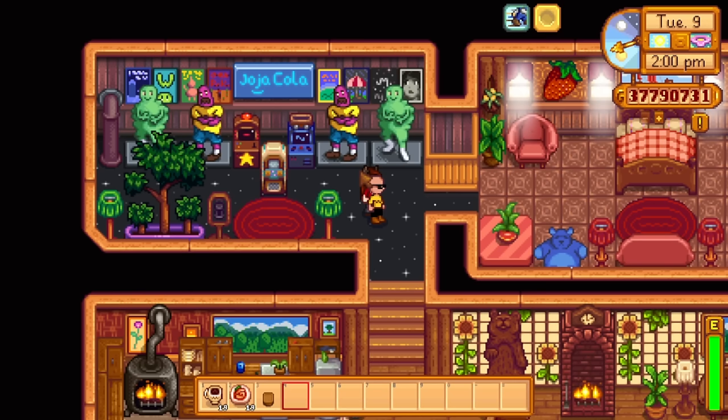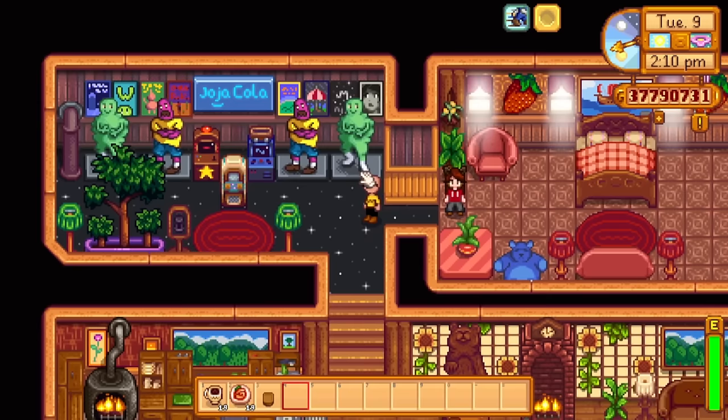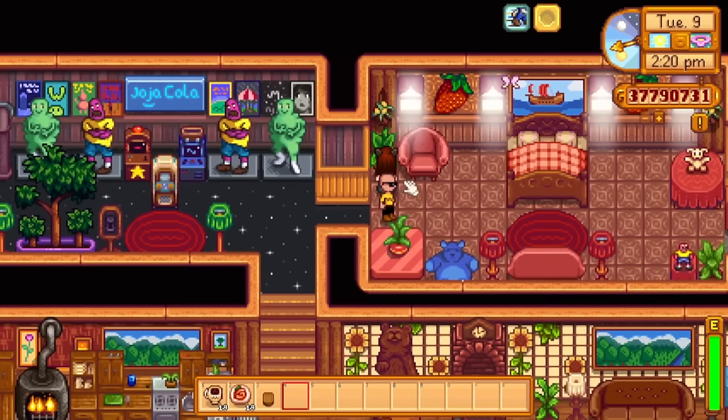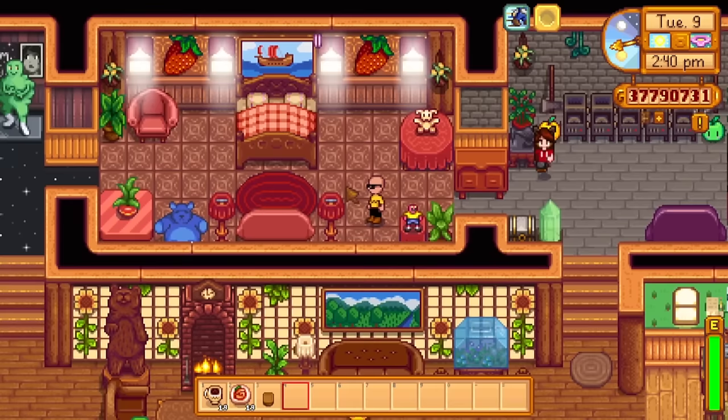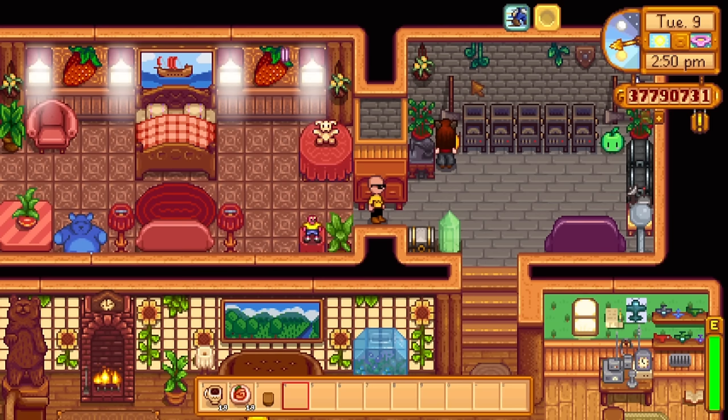The movie theater items are not as familiar or popular because a lot of people don't usually play that far into the game, but you can get some really cool stuff. Those movie posters are very nice. In the bedroom, you'll notice these wood panels have the hanging basket attached to them. In the right room, those same hanging baskets are there but without the panel. If you pick up the whole panel, you'll see it's attached. The only way to get the detached one is from one of the spring seasons at the movie theater. So there's a nice little hidden item.